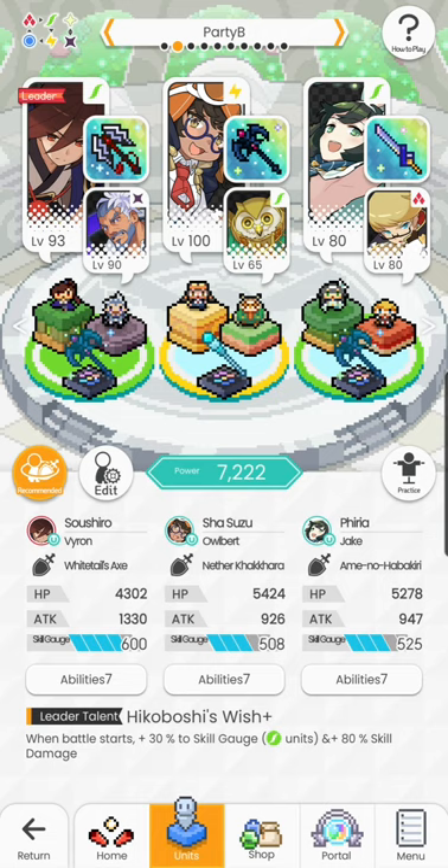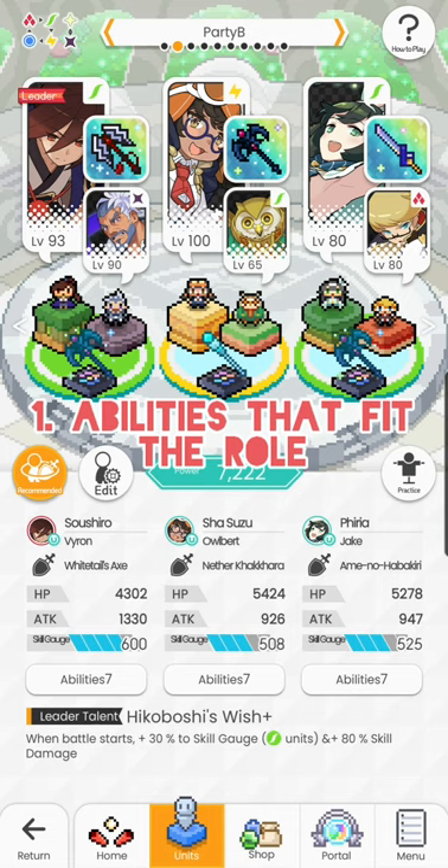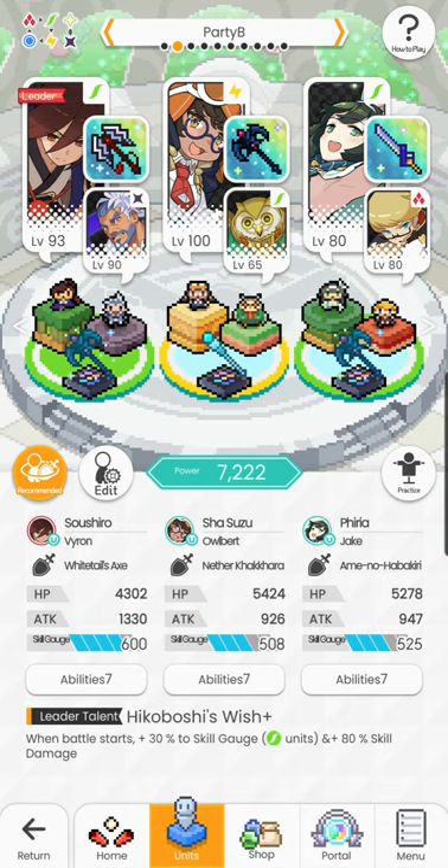Before we get into it, there are three questions you should ask yourself. Number one: abilities that fit the role. DPS units are best run with subs that boost their own DPS, as they tend to have abilities that boost stats a great deal. Which units do you have that can do exactly that? Three star units can be extremely useful as sub characters for their abilities as well.